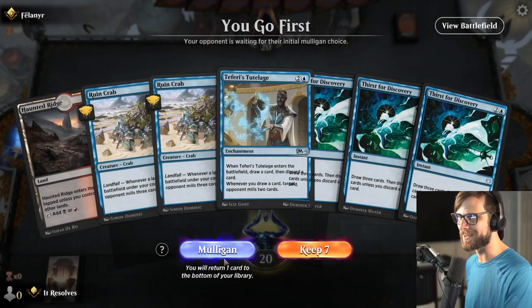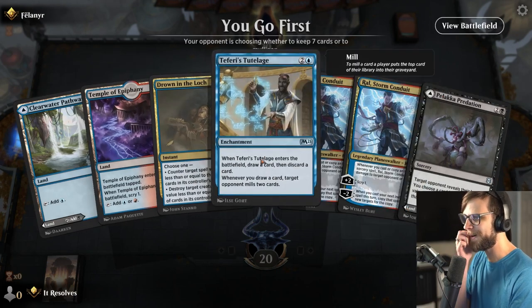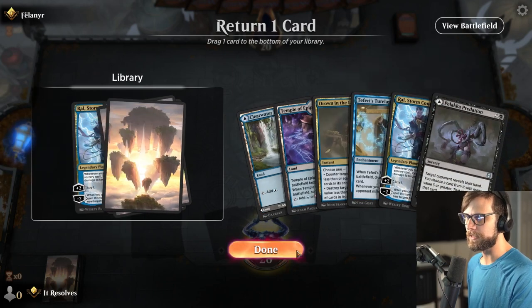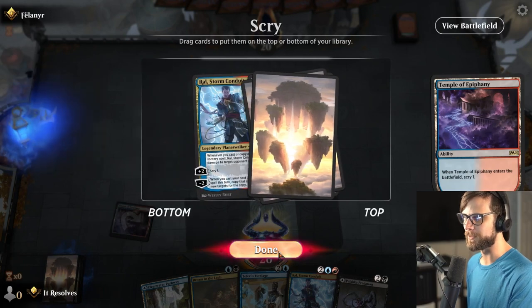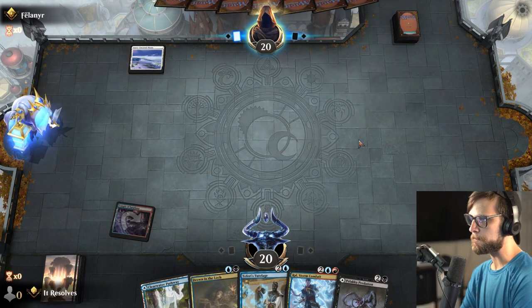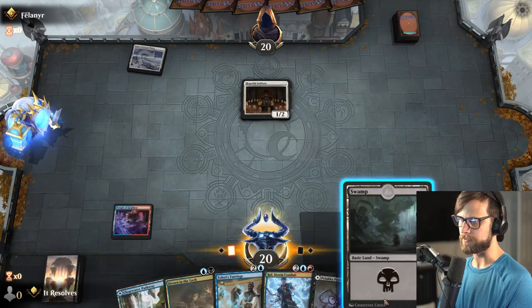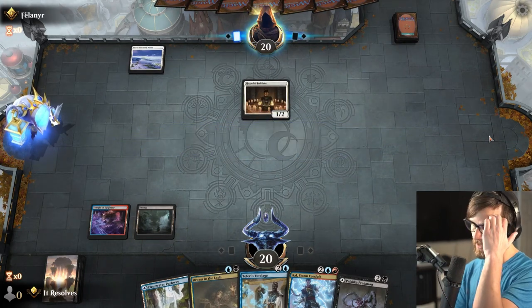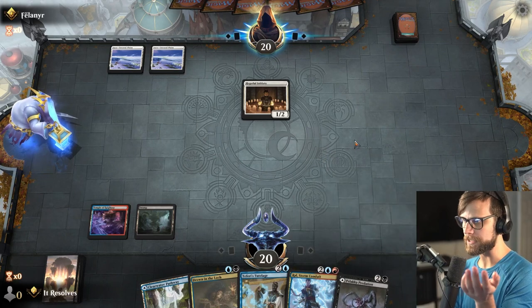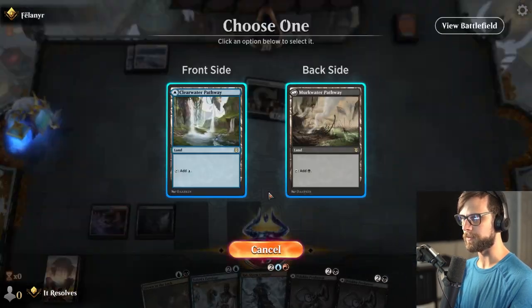Wow, what a bad start to the game — easy mulligan on that one. This is better, it's not great. We need a third land, but we do have Drown in the Lock available, and of course we can run out Predation as a third land if we need to. We do get the scry here, which is quite nice. We do not need another Raul, so I'll go ahead and throw that one back. We may end up just having to play the Predation. Our Clearwater Pathway is going to get the Tutelage down here, so I'm pretty happy with that.